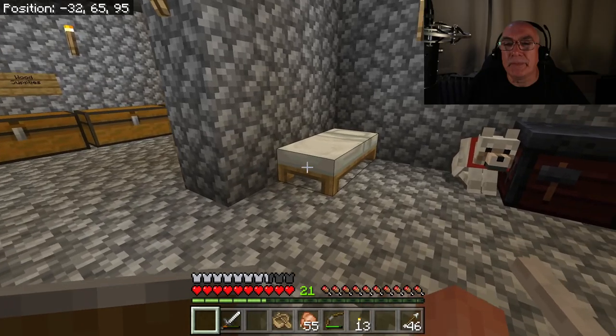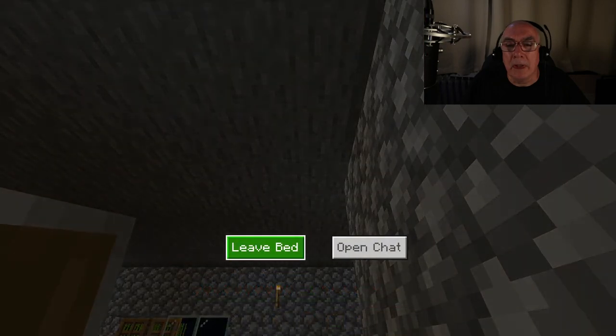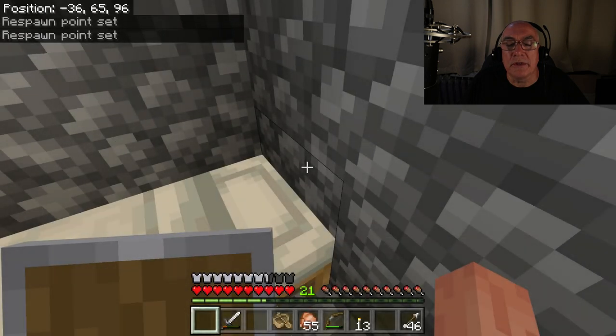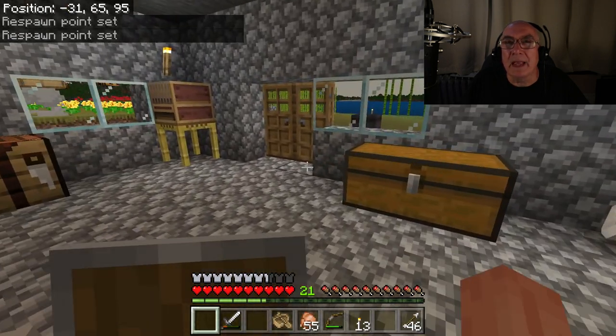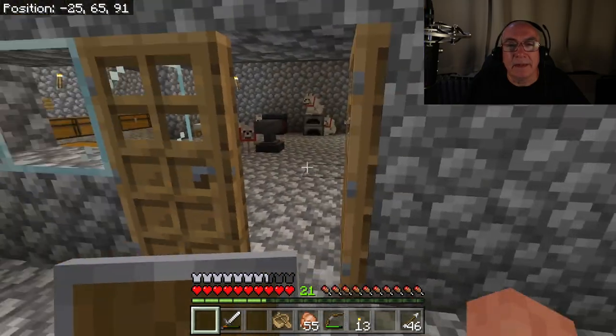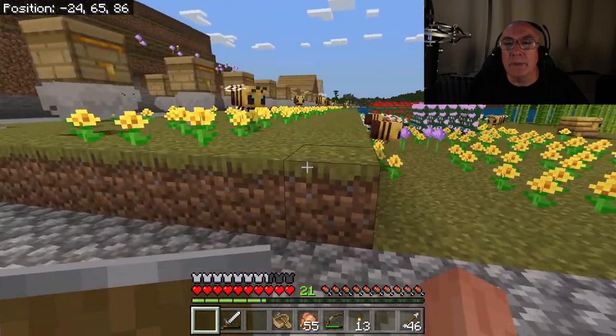Hi everyone, welcome back to my channel. I couldn't resist trying to improve this technique of assigning a trade to a villager. Let's see if I can do this in my quickest time. I built another house on a birch this time, and I think I've got a technique that is going to be foolproof.